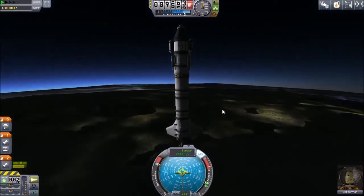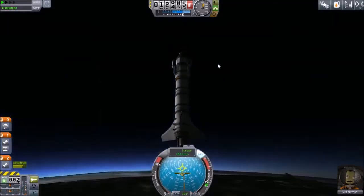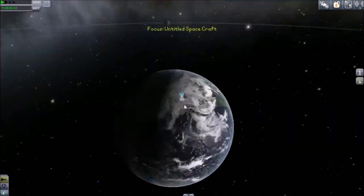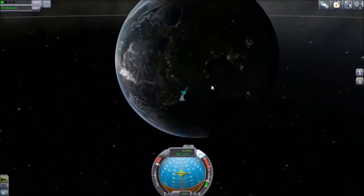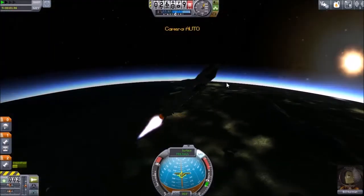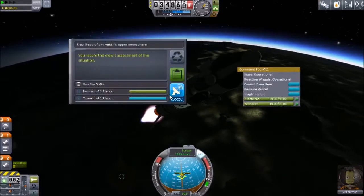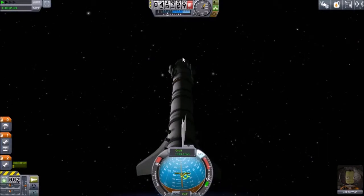Solid rocket boosters have detached. We are burning for altitude still. Over 10k now, just trying to bring us over towards the north pole. Now, relative to the surface of the planet we are traveling due north, but of course in orbital velocity that's actually slightly northeast — just from the differences in surface versus orbital relatives.